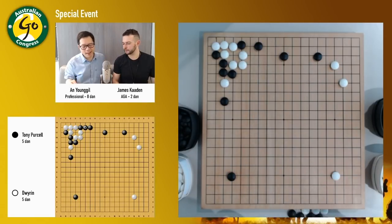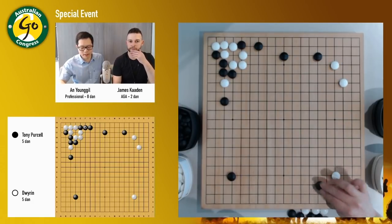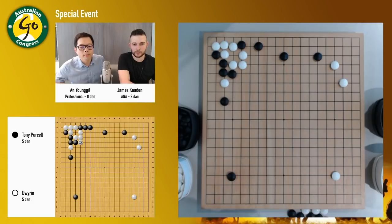So anyway, it's not bad. This one is actually good if you want to take sente. But then he should leave it like this and then play somewhere else. So everyone in chat, if you have any questions during the game, please let us know and we'll be more than happy to answer. I'll probably get Yonggil to answer most of the questions.